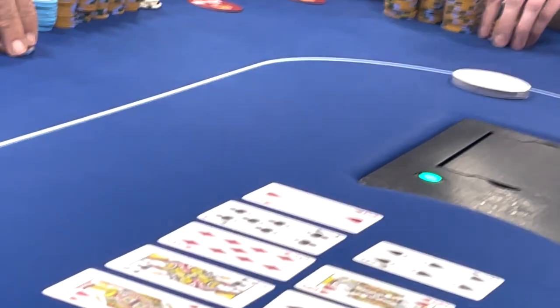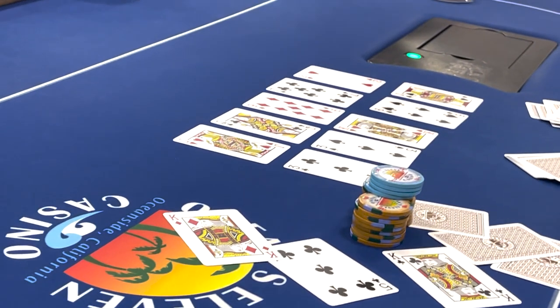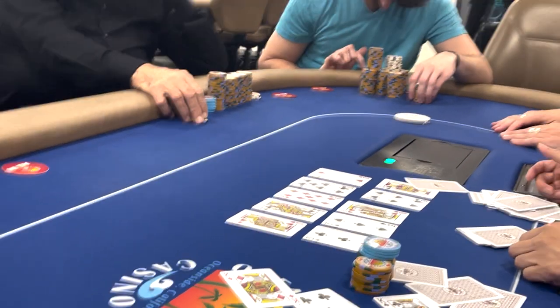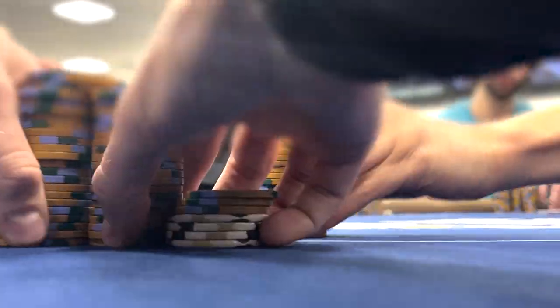The rivers bring a 2 on the top and a Jack on the bottom. My opponent turns over King-King-5, so he had the flush draw on the top and King's full on the bottom, and we're going to scoop it here. Pretty good start to the session.